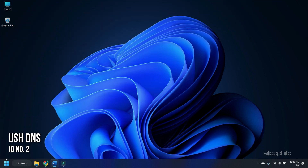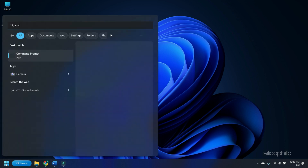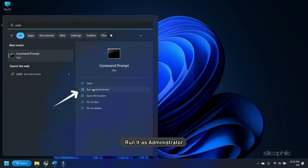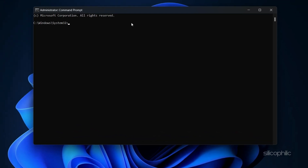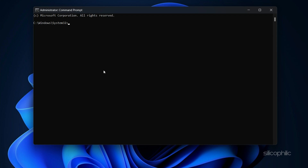Method 2. Another thing you can do is flush the DNS. Type CMD in the Windows Search Menu and run it as Administrator. Type the following commands one by one and press Enter to initiate them. We have given the commands in the description, so you can also copy-paste from there.